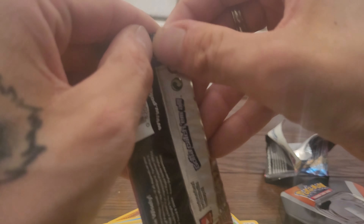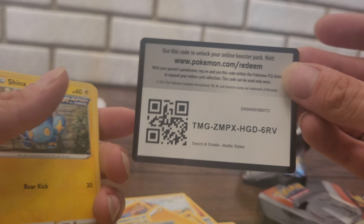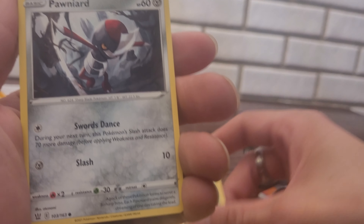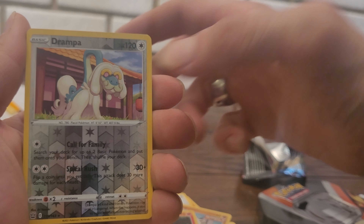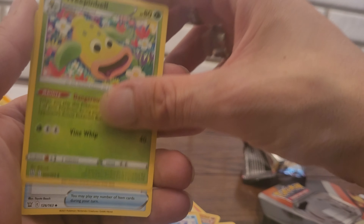Second Battle Styles pack - I'm just going to not do the card trick and just go through them. Battle Styles: Shinx, Glimwood, Ponyta, Mankey, Sizzlipede, Trapinch, Galarian Mr. Rime, Seedra, Weepinbell, Spewpa - and that's it.